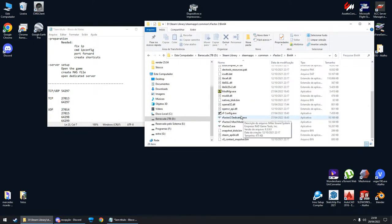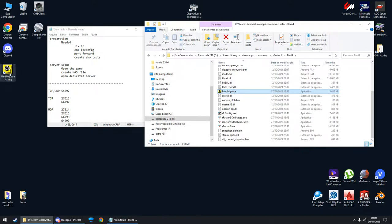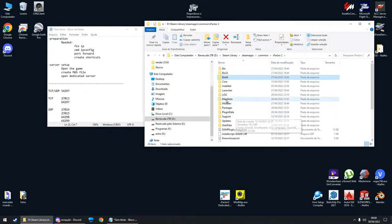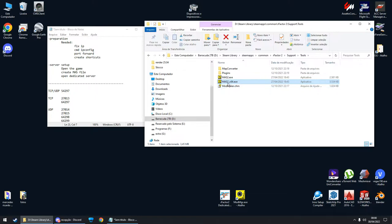Go to bin64 and create a shortcut for Mod Manager, send it to the desktop. Also create a shortcut for rFactor 2 Dedicated and leave it on the desktop. Then go back to rFactor 2, go to Support Tools, and create a shortcut for MASS 2.